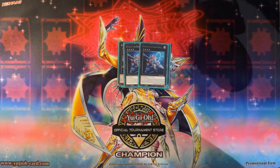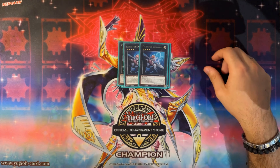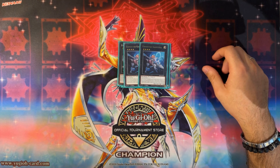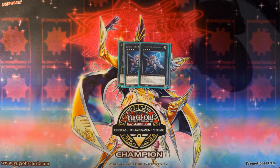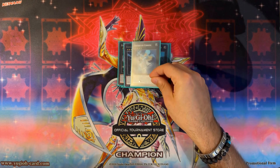Double Exosister Caspitel — cannot be destroyed in battle with a monster, special summon from the graveyard. The turn it is summoned, neither player can special summon monsters from the graveyard for the rest of the turn — just a big 'no' from the grave, which is fantastic. Detach one material to add an Exosister monster from your deck to hand — another ROTA, great for consistency.